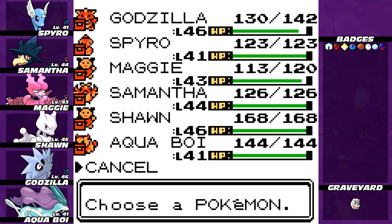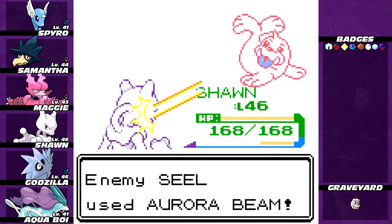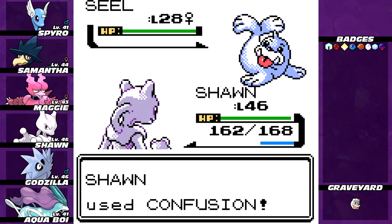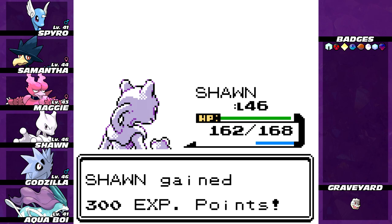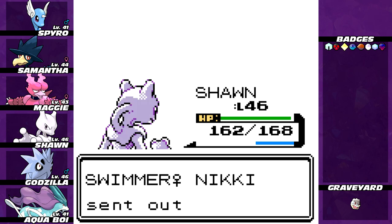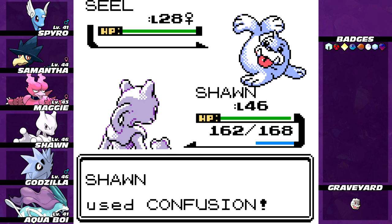We have a real problem when it comes to ice types, which is sad because we did have something good against ice types before. Wait — we have Maggie! Water types! Also, fighting types are effective, but like I said, we don't have any anymore. It's the water types I'm worried about. We don't have electric. We don't have grass. And none of the TMs we've gotten are really good for any of those types. We do have a Thunderbolt though, don't we?